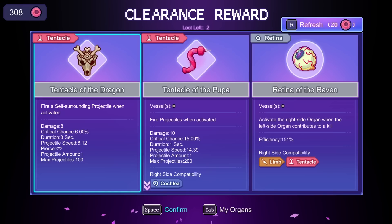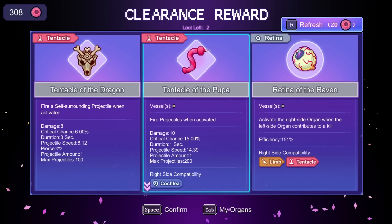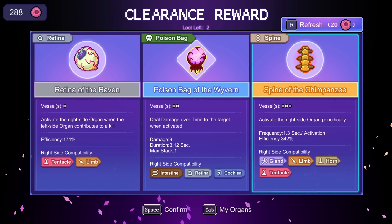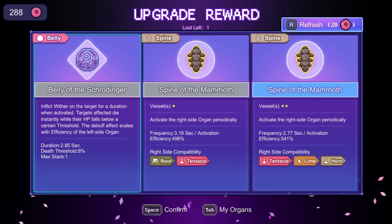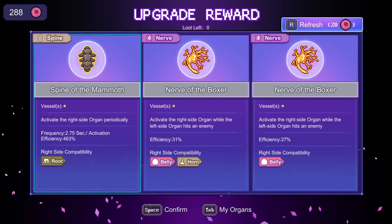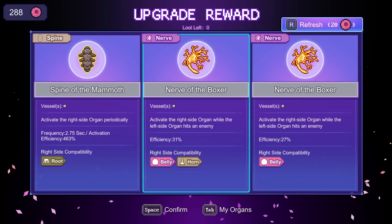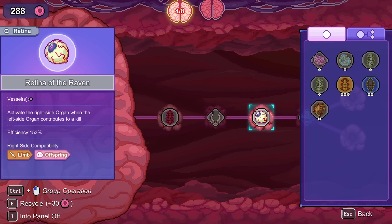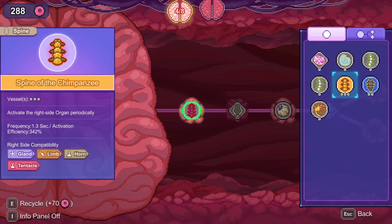Another Spine of the Fox that goes exclusively into limbs. A retina that goes into limbs and tentacles — none of that is exciting. Oh, hold on — that's pretty good! Spider of the Mammoth isn't bad either, goes into two things. I think we grab that. There's a boxer that goes into a horn — just low quality which is sad. So now this is really the best of every world: 1.3 second activation, 342 efficiency, goes into three things. That's a great starter.